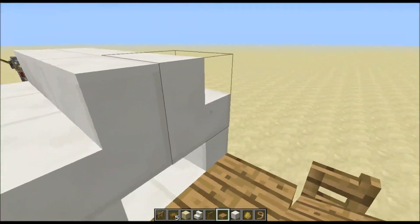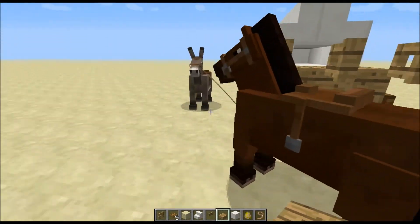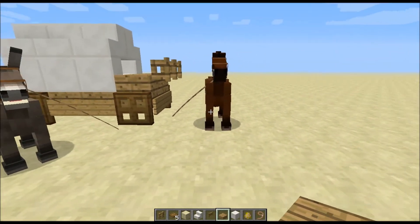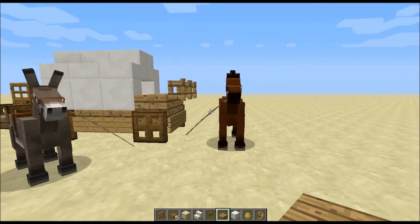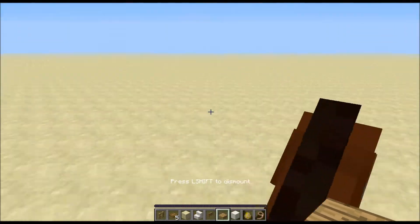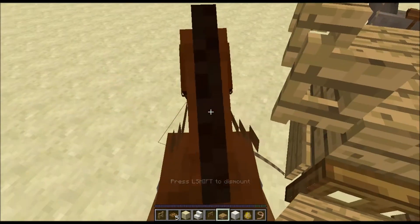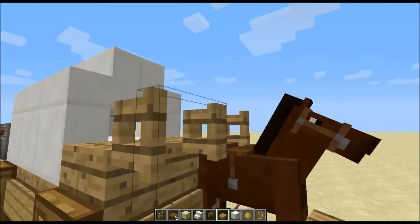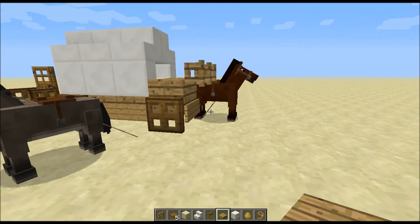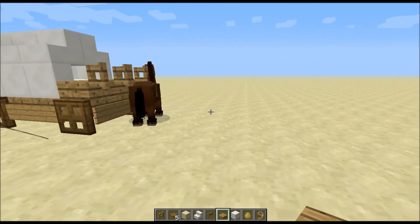So anyway, this is a kind of frontier wagon. It's got some awesome horses pulling it. I haven't really found out a way to keep the horses roped in without using some really horrible looking fence posts. So if you find a way to make the horses actually stay in their places, in front of the wagon actually pulling it, please leave that in the comments down below. But without further ado, let's get to actually building it.